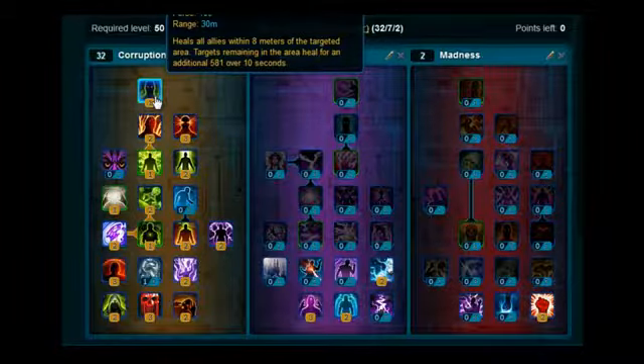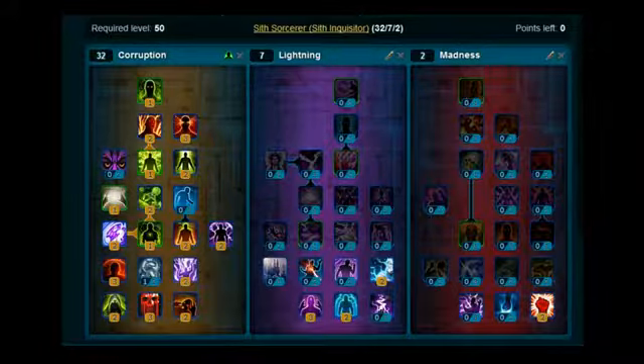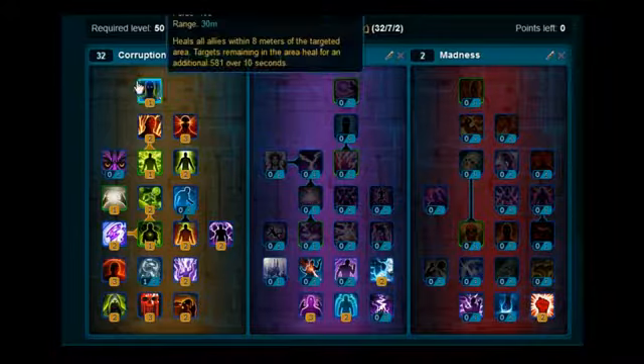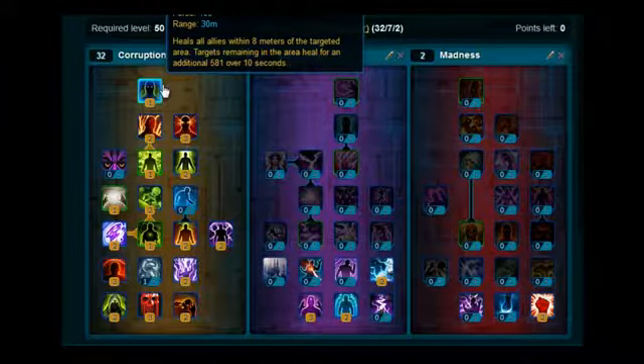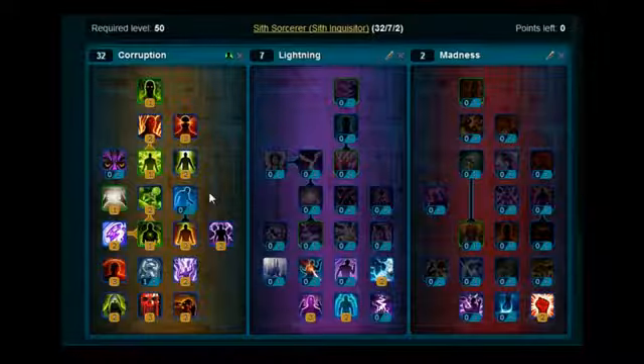The reason we've done it like that is this build could be used for leveling, but it would be more difficult. This build is perfect for Flash Points and Operations. The main skill you'll be using — you've got your healing abilities like Dark Mending and so on — but with Rev Action, you want to tell people when you're going to cast it, and if they remain in the area, you can heal the tanks as long as they stay in the area. Try that out if you want to start doing Flash Points, because everyone's looking for a healer, and you will actually be a good healer. Let me know what you think, and I will keep them coming. Cheers!